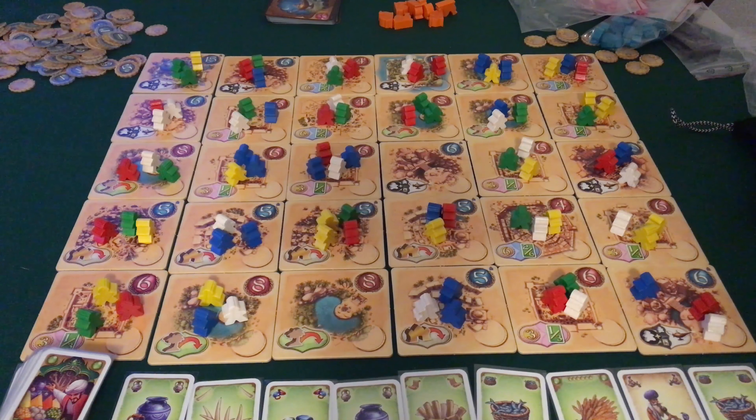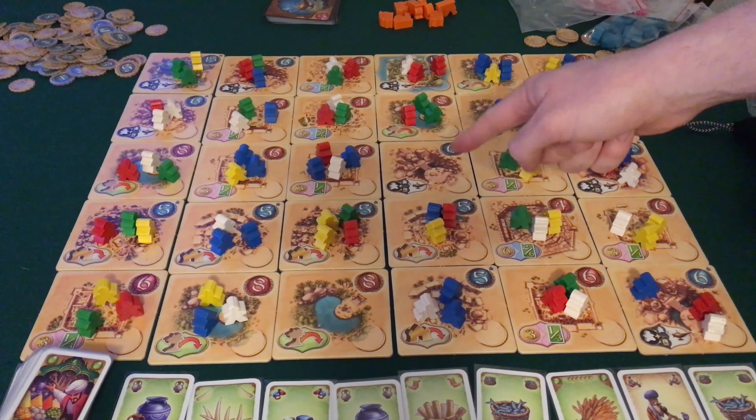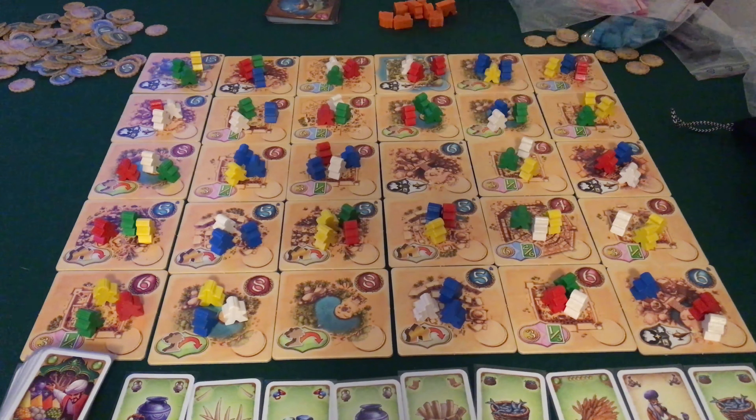Come terza azione si prendono in mano il meeple posizionato per ultimo insieme a tutti quelli già presenti sulla tessera finale del medesimo colore. In questo caso avrò preso due meeple bianchi. Se con questa azione la tessera viene completamente svuotata da meeple, il giocatore ne assume il controllo posizionandovi sopra un proprio cammello.